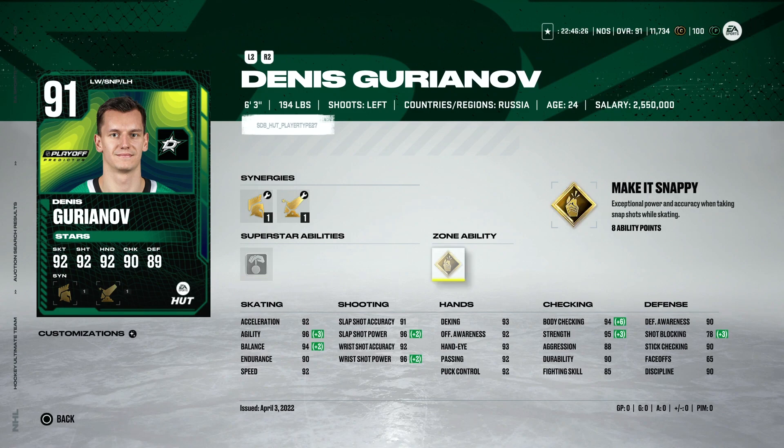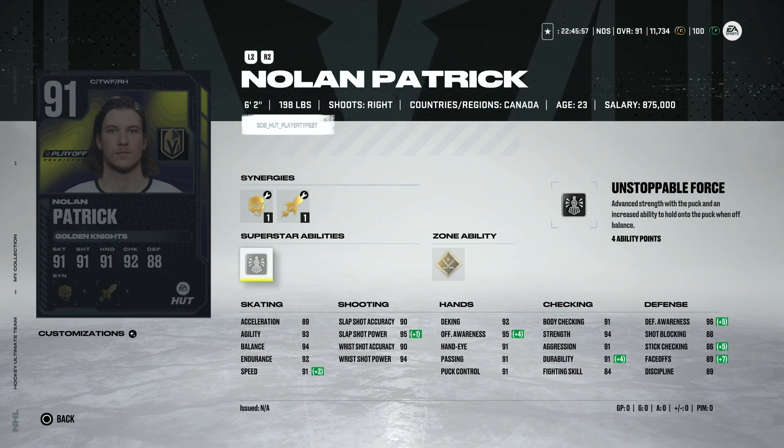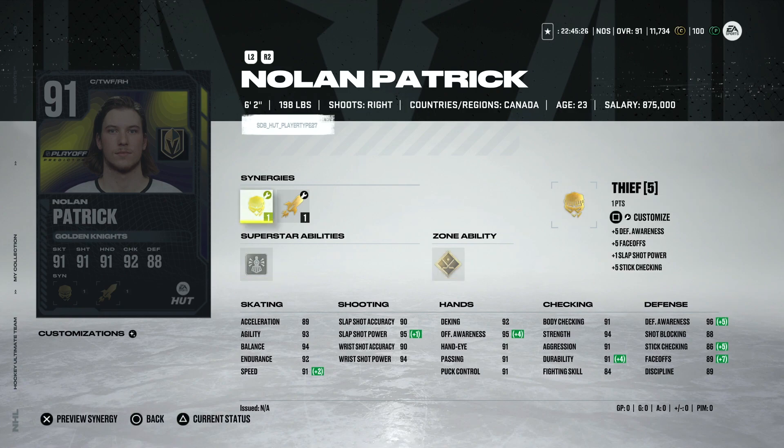The Vegas Golden Knights' rep is Nolan Patrick — a 91 overall centerman with Gold Quick Draw and Unstoppable Force. I do think Vegas makes the playoffs, and even if they climb into the top three by catching Edmonton (three points back, Edmonton has a game in hand), this card is great. At 98 overall, Nolan Patrick with those abilities would be a really strong centerman. Keep an eye on Vegas — I'd bet they end up as the other wild card spot, making this a decent investment.